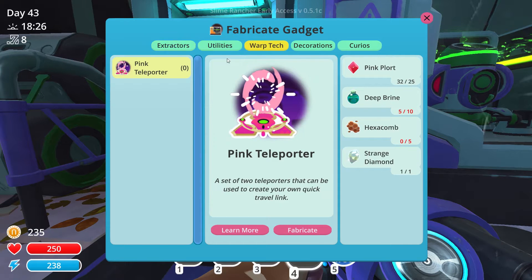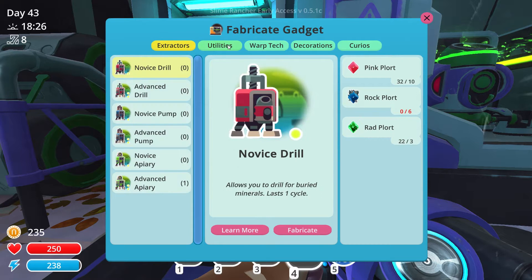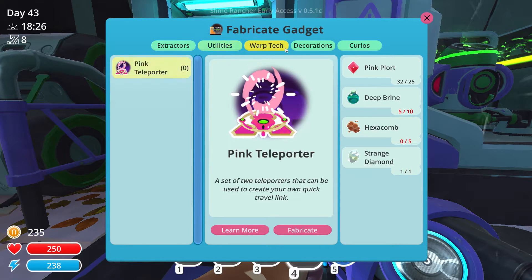So just quickly, what do I need for my warp tech? I need a strange diamond, which I have. Hexacomb, and I do need that deep brine. I should probably have enough by the next time one pops, and that will be so useful. I'll probably make this one be the one that goes straight into the moss blanket for the apiaries. I'm going to put it down there and then eventually I'll just get a colour for each one, and I'll put loads of different ones there and I can just go and get all the stuff, bring it straight back. It'll be much, much easier that way. Then I'll really ramp everything up.